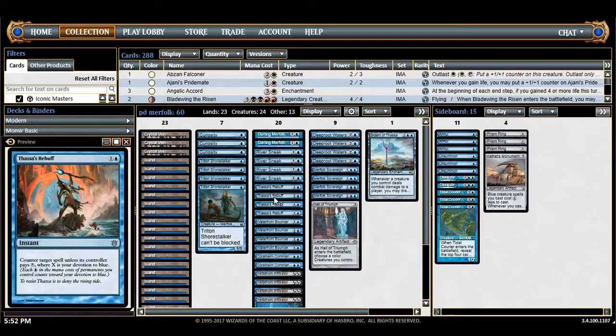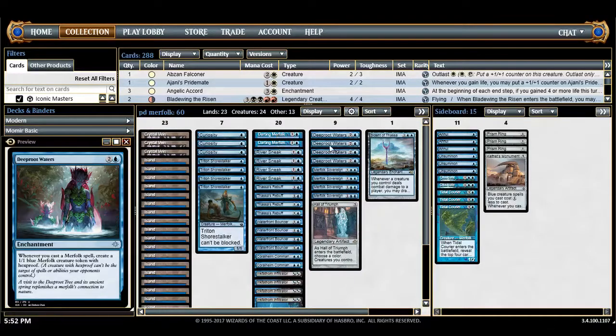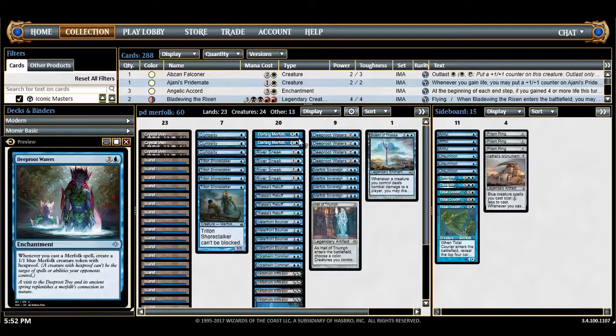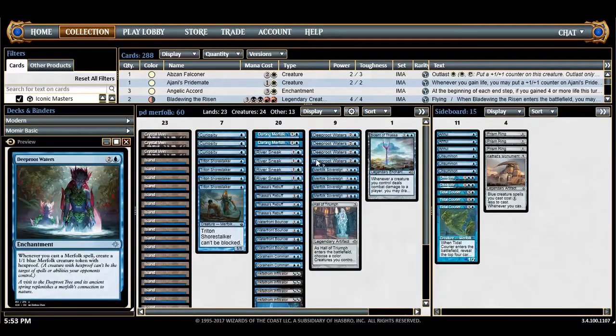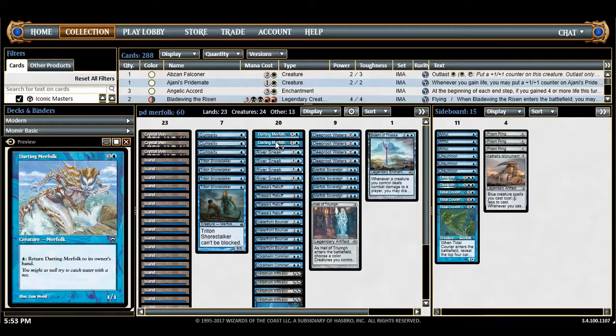River Sneak is the last of the unblockable merfolk — a new card from Ixalan that also can't be blocked, and whenever another merfolk enters the battlefield it gets +1/+1. It's really good with cheap merfolk and Darting Merfolk, which bounces itself back to hand for one Island. Darting Merfolk does a lot of things at once: it's kind of an infinite blocker, it triggers River Sneak repeatedly, and it triggers Deepwater Roots. I have two of them in the deck.